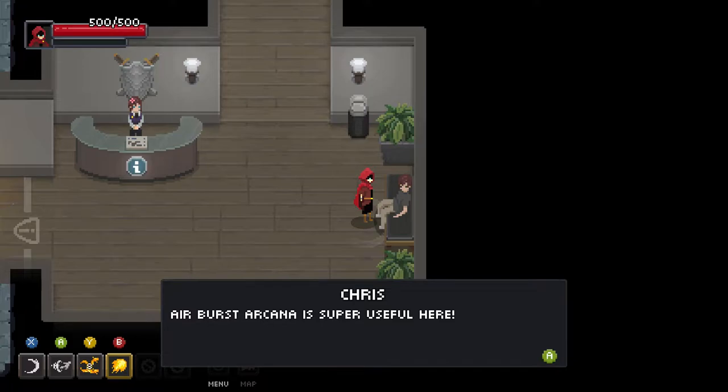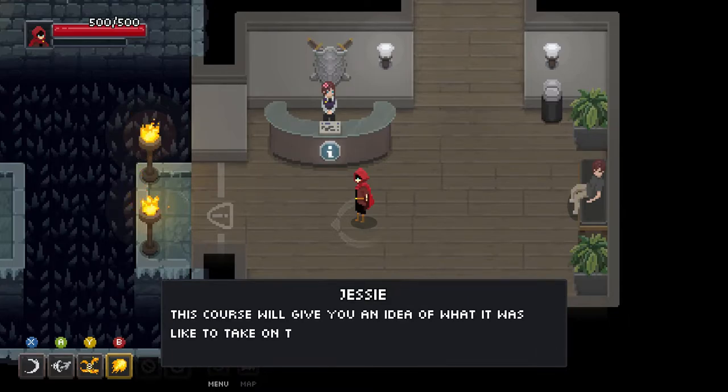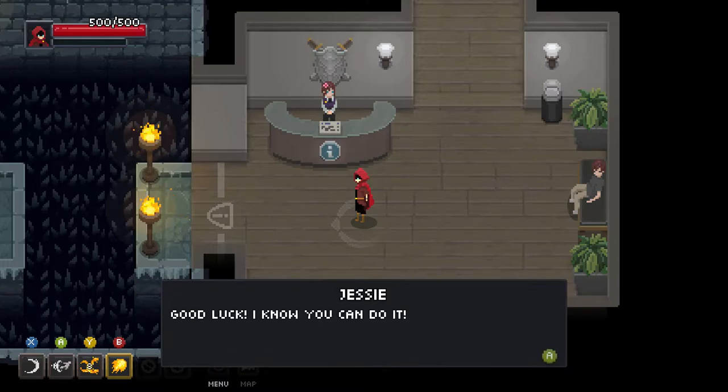I wonder if all these random people are named after Kickstarter donators — I don't think there's a term for that. Airburst arcana is super useful here; you can use it to dash over pits and away from attacks. Welcome to the Chaos Trials interactive course. This course will give you an idea of what it was like to take on the Chaos Trials. Good luck — I know you can do it.